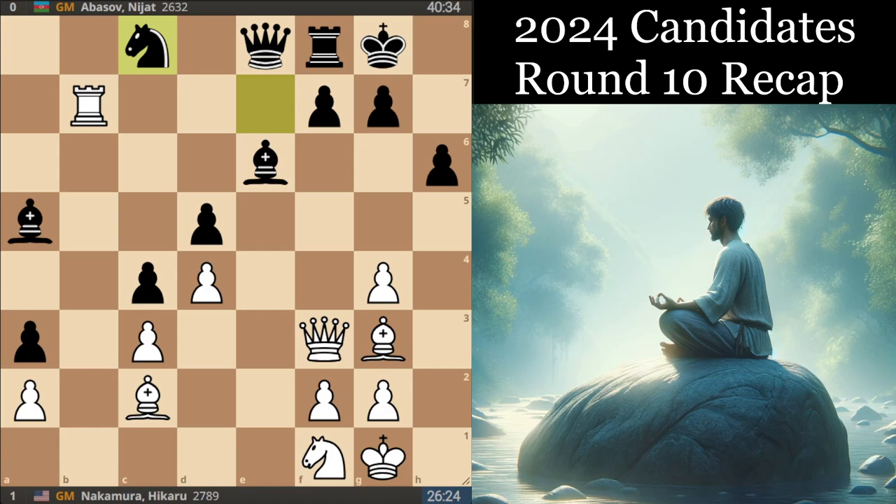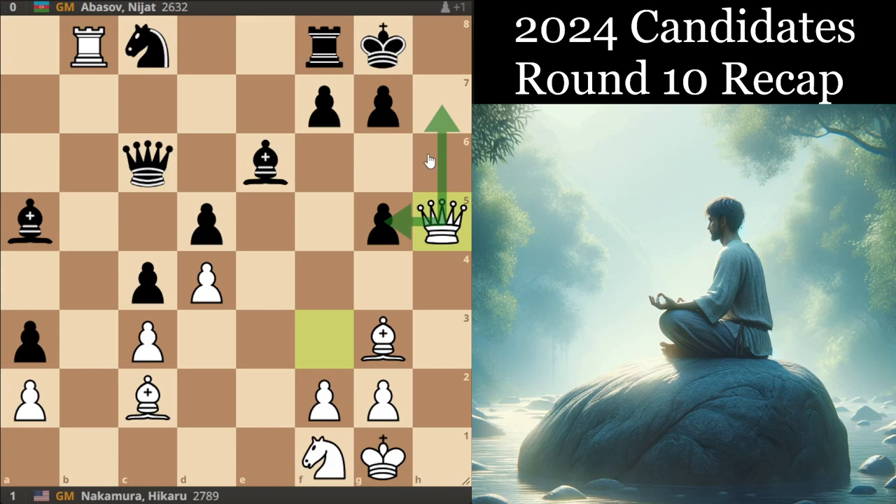In the game, Nakamura found the right idea but not the best way to go about it. He played Bf4, clearly preparing the move g5 trying to open up the g-file. But when you're playing chess, a question I also like to ask students is: if you're playing move A to prepare move B, can you just play move B directly? It turns out you can — you can actually just play g5 without preparation. Because if they take, you just go Qh5 and have a fork to regain it with interest.